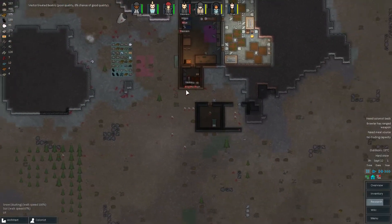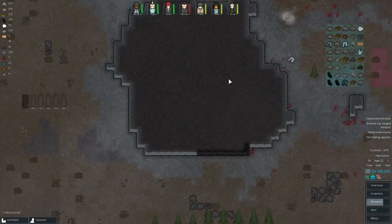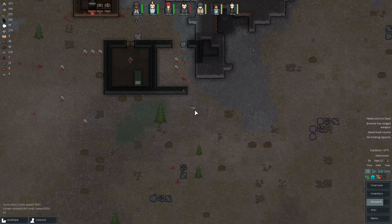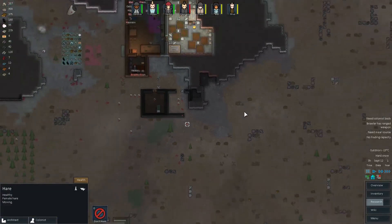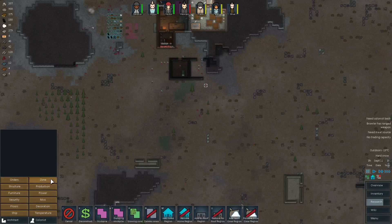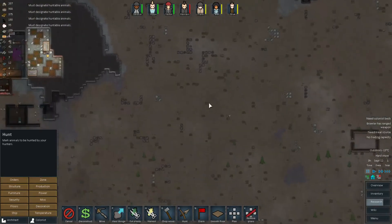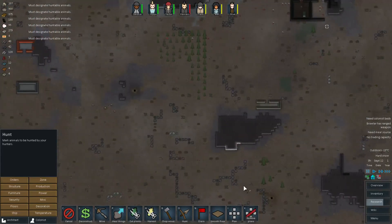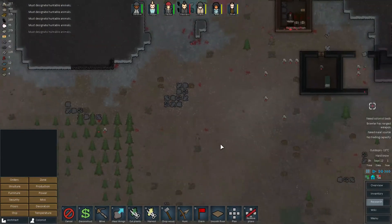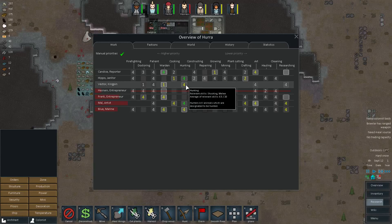Now let's make sure that no one dies of starvation. Is there anything I can hunt here? There doesn't seem to be much alive. There's a rabbit — well, a hare. Let's hunt it. A squirrel and a hare — that's two things. And who's hunting anyway? I guess no one is. Vector could hunt but he's actually taking care of pretty much everyone. I guess we'll let Hippo hunt — he should have a good shot. Let's let you hunt first and then cook, since you don't have anything to cook with anyway.